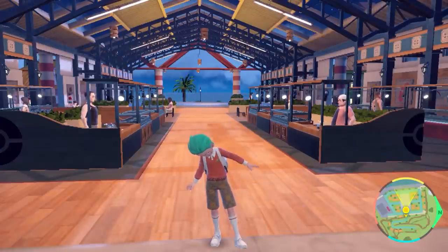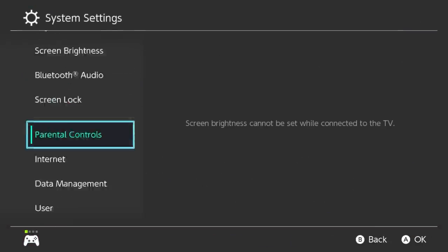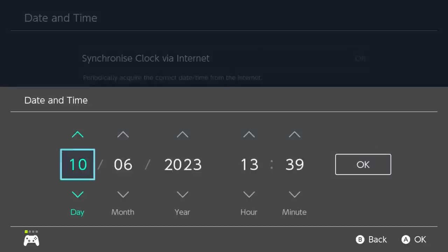Close your game down completely. Then go into your system settings, into System, into Date and Time. Make sure clock synchronization via the internet is off. Then change the time forward by 72 minutes — so one hour and 12 minutes. Once you've done that, click OK and reopen the game.